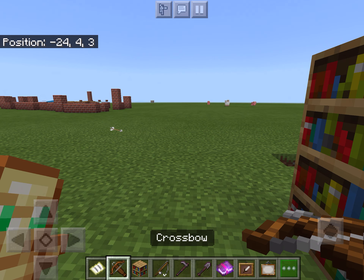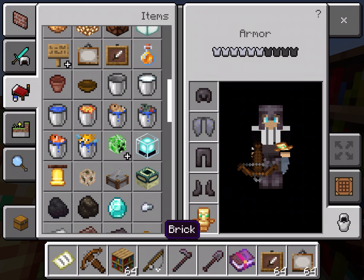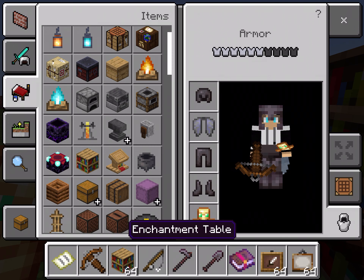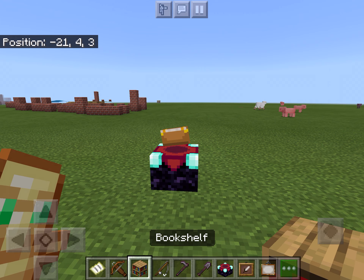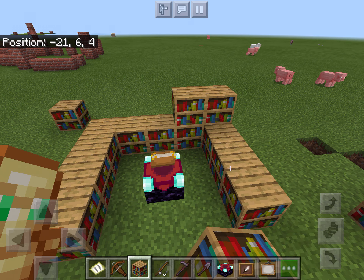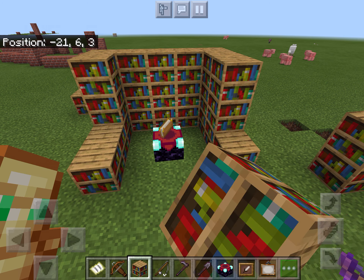I still need to show enchanting. To get level 30 enchantments, which are the highest, you put bookshelves around the enchantment table — three layers up — and then you can access the best enchantments.